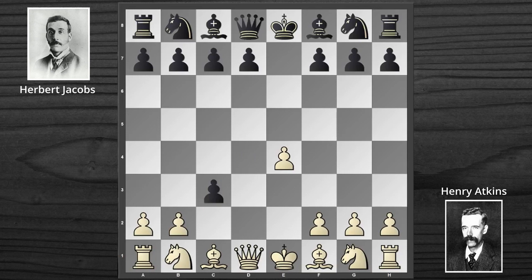Now after C4, D takes C3, Atkins continued with the Bishop to C4 move — the Nordic Gambit, a second pawn sacrifice.